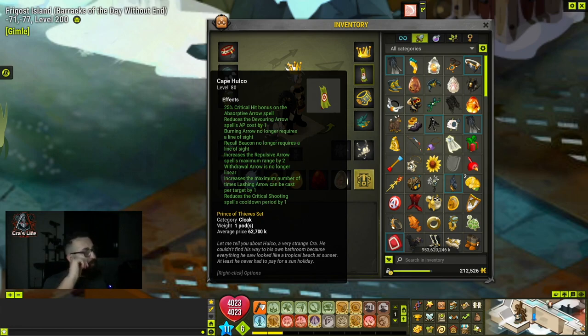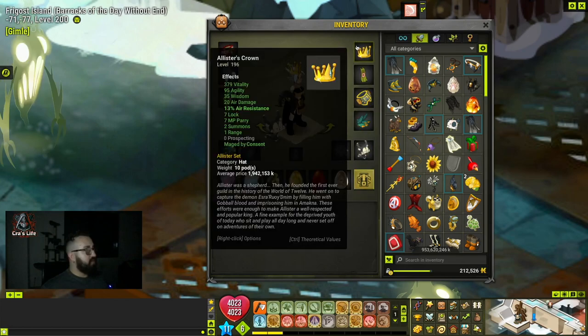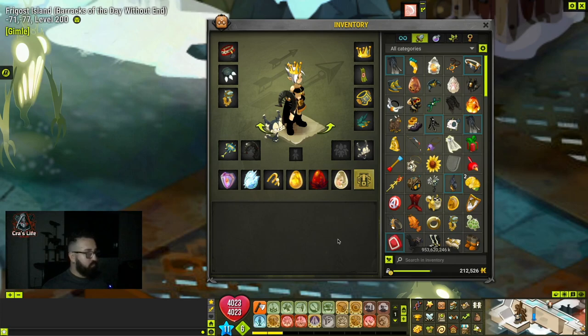I'm going to play with a basic agility set — I'll leave the full set in the description so you can check it later. Basically it's Mantax, Jammy Jack, Alistair, Manobel, and three tool palms. The trophies are as shown here, and the pet is an agility and air damage pet. I'm going to do two or three fights so you can see how it works — it's going to be interesting.